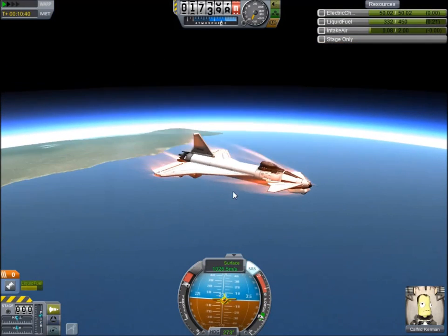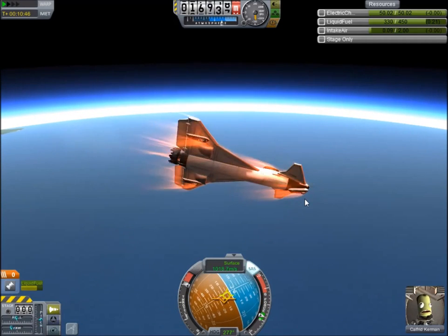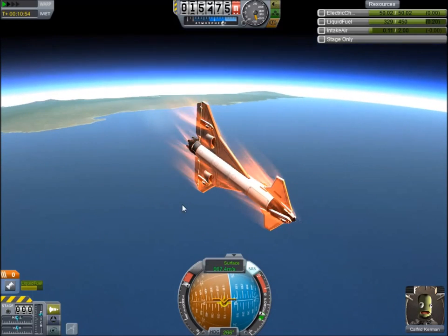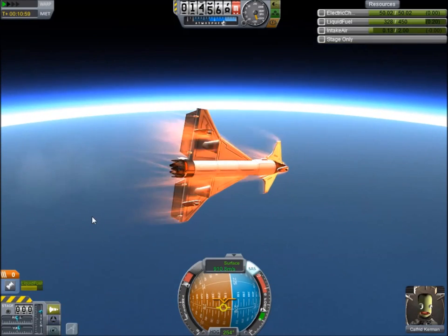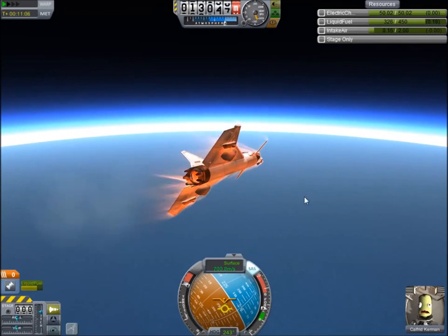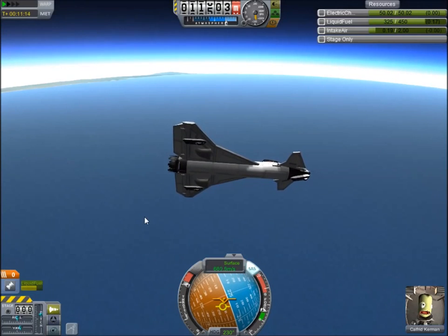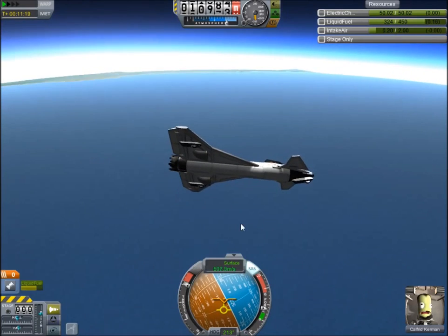Let's go ahead and drop a little bit. Another point I wanted to touch on is landing on the runway. This is one of those issues that can be kind of tricky to master, especially if you're coming in from orbit on a space plane. It's difficult to sort of gauge where the runway is. It's pretty important to know a couple of facts. The runway is precisely lined up with the equator.